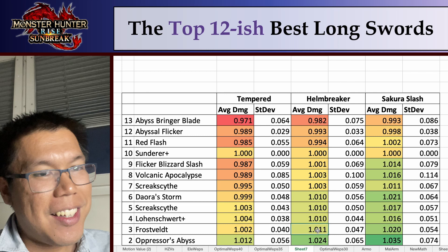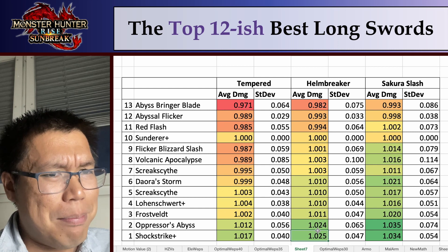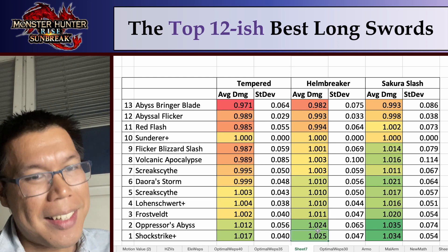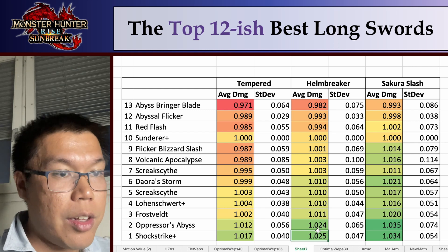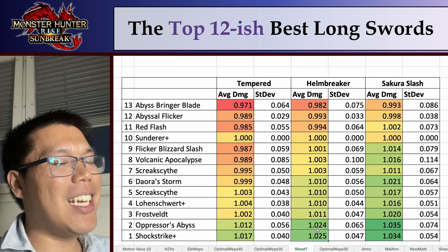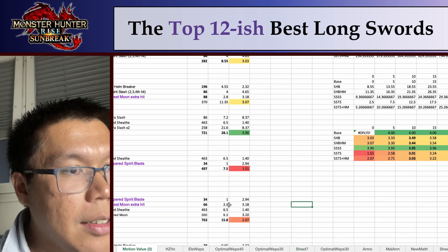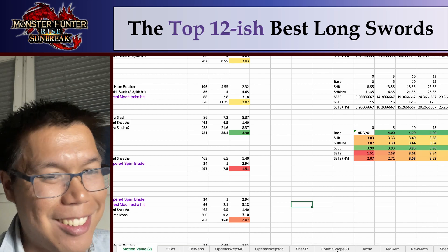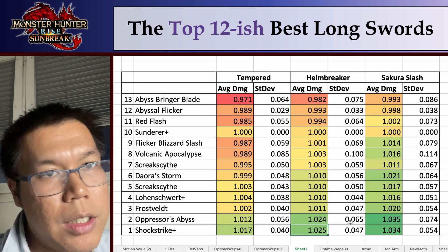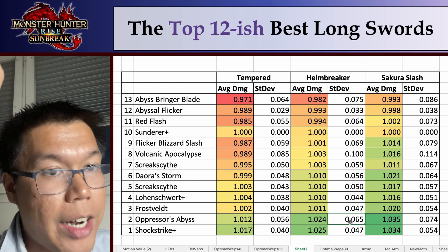But the best longsword in the game on average is — drumroll — the Shock Strike Plus. This is the Tobi Kadachi Longsword. It's not much different from the Oppressor's Abyss, but it is significantly better, especially for the tempered playstyle. For general use, the Shock Strike is the best longsword in the game. So if you want to just build one longsword and do as much damage as possible, it's the Tobi Kadachi Longsword. The error is relatively low as well — if you want something highly consistent, that is the way to go. On average, the Shock Strike is higher.